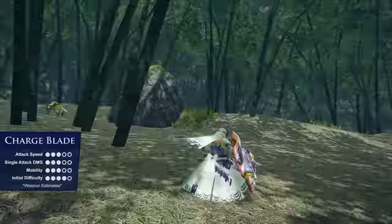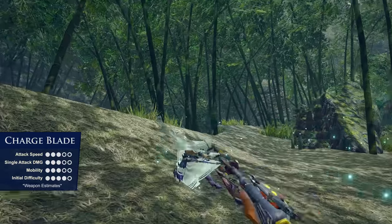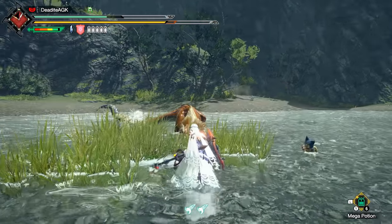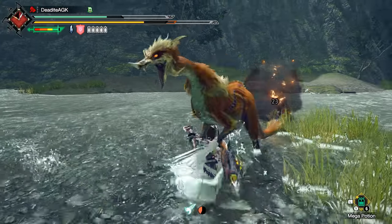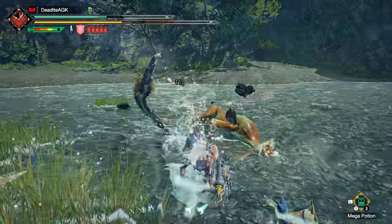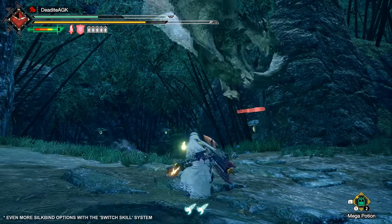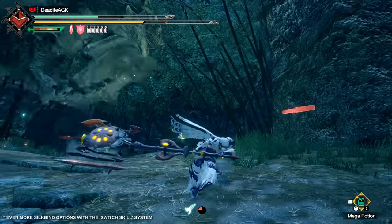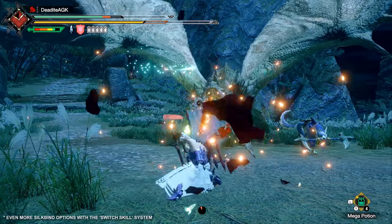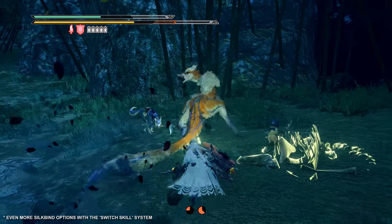Next up, the Swiss Army knife of the bunch: the Charge Blade, which combines a sword, shield, and two-handed axe all into one epic monster-slaying tool. It focuses on building up power in sword mode to funnel charged phials into the heavy-hitting axe mode for even greater effect. This weapon requires a little research before being effective, since you don't want to flail away with an overheated blade. New Silkbind attacks include Morphing Advance, which lets you evade while switching to axe mode with follow-ups, and Counter Peak Performance, which absorbs an oncoming attack to charge up your phials — the things used to power up some of the Charge Blade's best attacks.